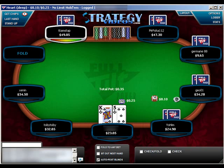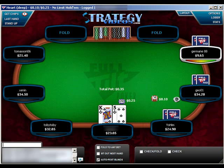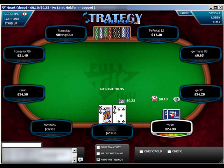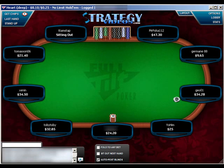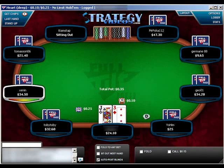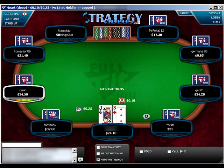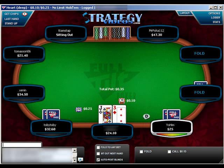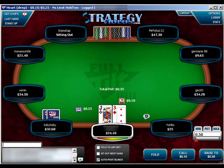9-5 suited in the big blind is a hand we'd like to see a flop with, but if it's raised, obviously we're going to fold it. If the small blind completes, I'd just rather see the flop and count on my ability to outplay them. If I wasn't teaching this super nitty style, I would always want to raise there if the small blind completed. But for this lesson and this series, we're going to focus on having better spots.